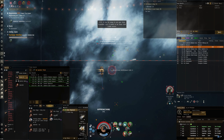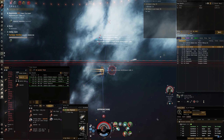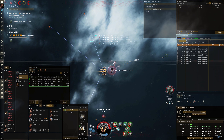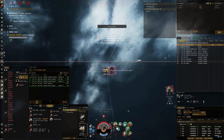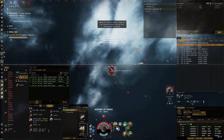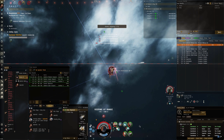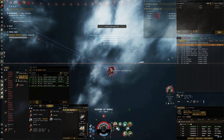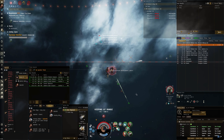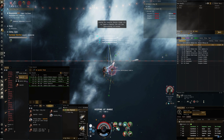He drops his scram there — maybe my neut is starting to do the trick. Nope, scram is back — I think every time he pops his cap first he puts the scram back on me. He's been taking out some of my drones, which I've been pretty slack on. I need to get a lot better at managing and keeping an eye on my drones — I'm down to three now. It's really turning out to be a battle of the cap boosters — whoever runs out of cap boosters first loses.